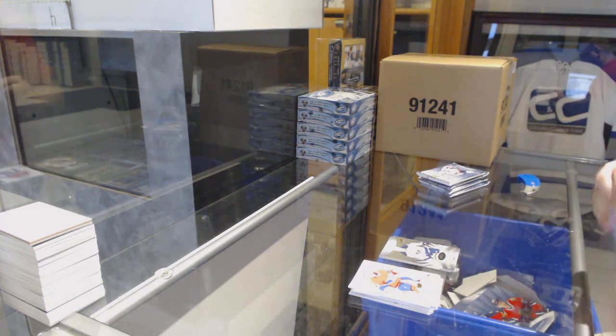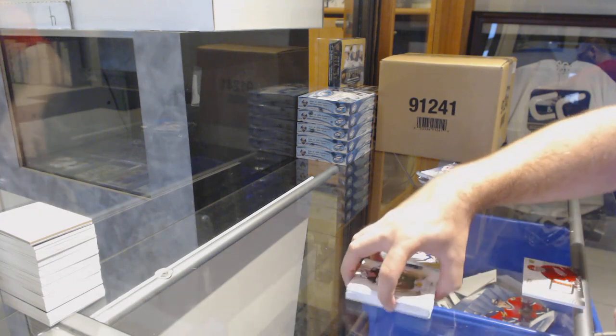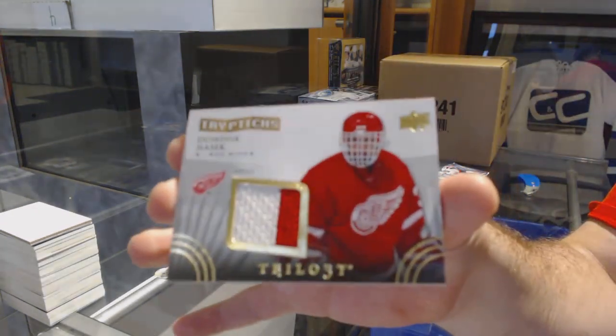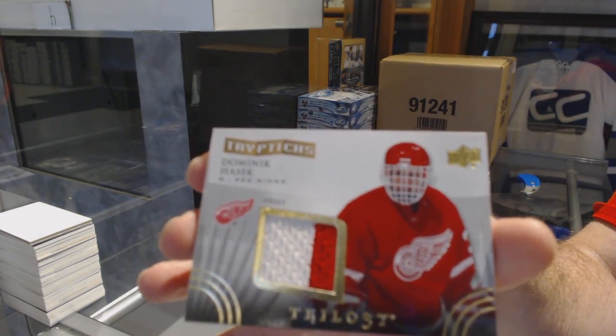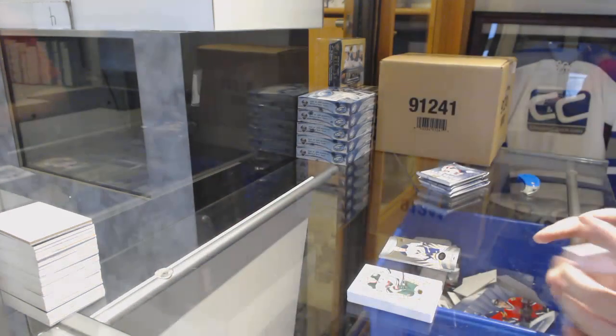We've got a Triptych jersey — the team number to $400 — Dominic Hoshik. Very rarely get multicolors on these, so that's kind of cool. Dominic Hoshik.